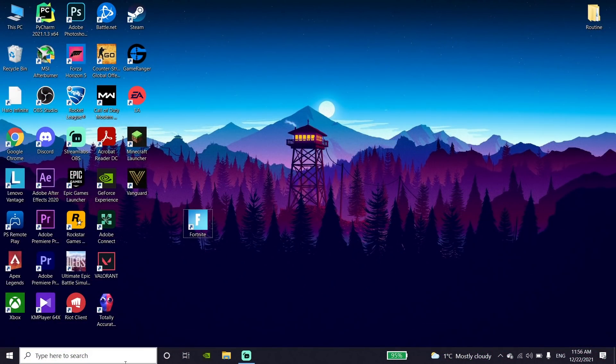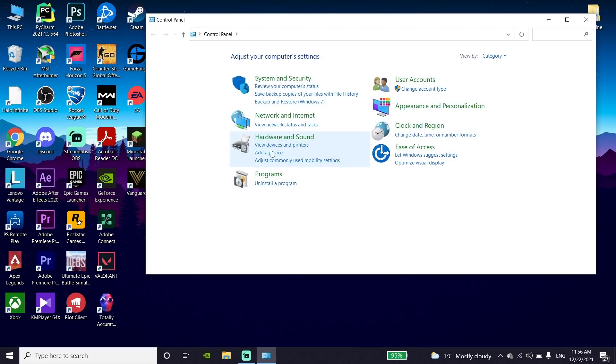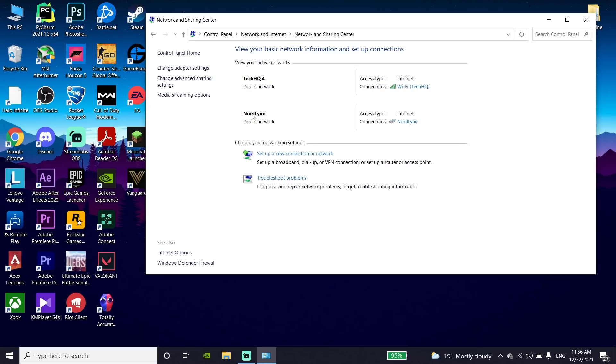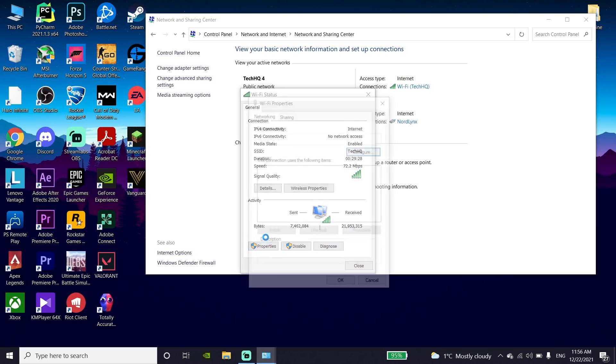Okay guys, for the first method to fix this Fortnite issue, first of all just go down on your desktop and type 'Control Panel' and open it up. Then click on Network and Internet, then click on Network and Sharing Center. Now just go ahead and double-click on your internet connection, then go down and click on Properties.